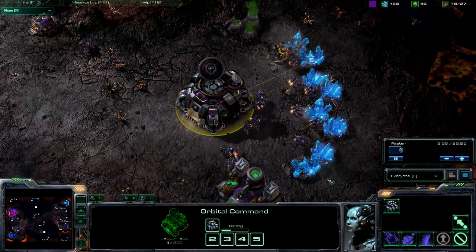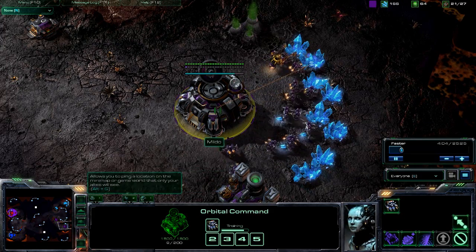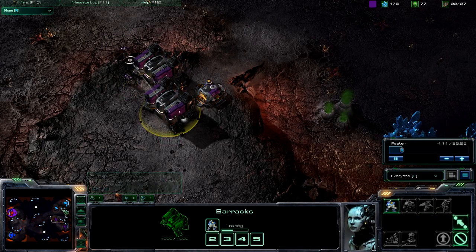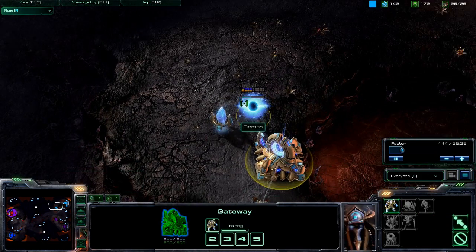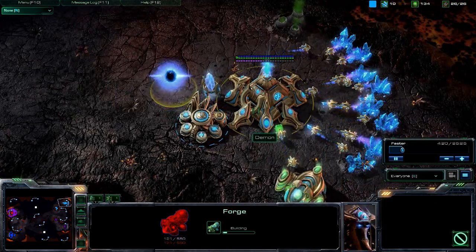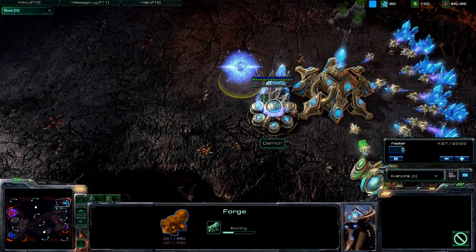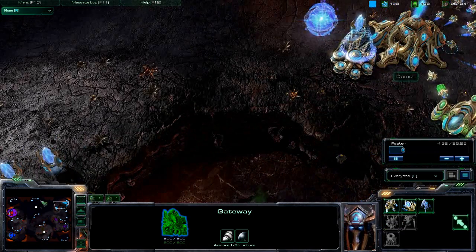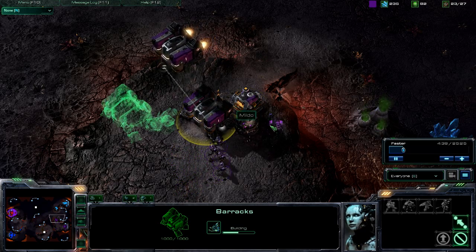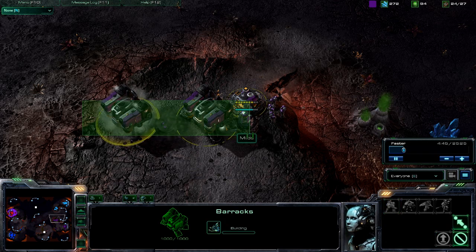Second supply depot coming up. He's got his Orbital Command — his first Mule down. He's spawning more SCVs, and it looks like he's now training an army. He's got two Marines and pumping two more out. Back in Demon's base, he's getting a Gateway Pylon. He's got his Cybernetics Core up already and he's getting a Forge, so maybe going for an Attack Level 1 upgrade and then a Timing Push. Tech Lab getting added on, and we are seeing the second Tech Lab come on for the Barracks, keeping that wall intact.